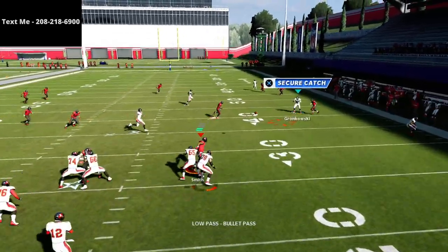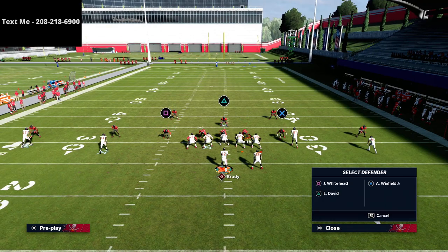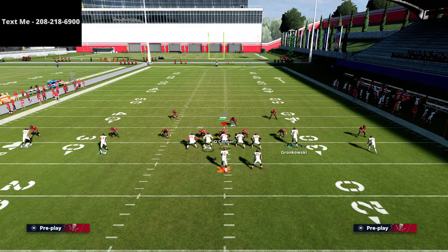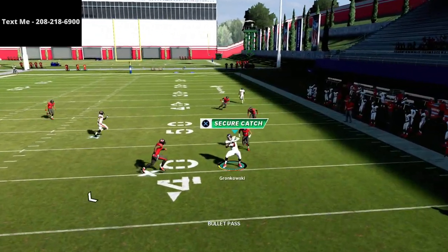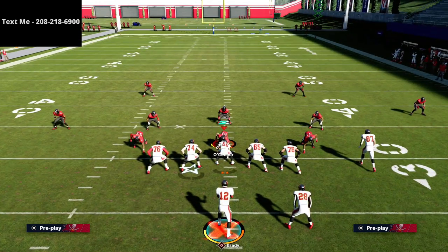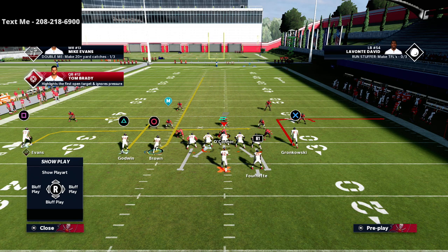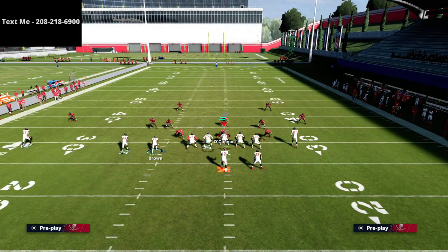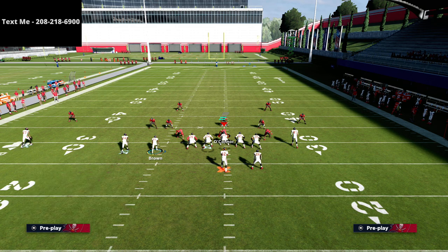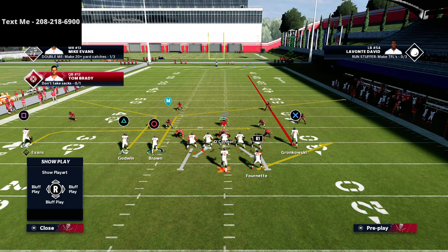Brady's kind of a problem here because he doesn't have gunslinger, and gunslinger is just essential this year — with Rogers I could easily fit this in. For a 3x1 formation, you can take Godwin and put him on a post, and you could put Brown on a flat. You could also put Godwin on a corner and Brown on a post — a streak and ghost route combo. This levels concept is really fun to run because they have to climb the streak to the tight end, which opens up everything on the opposite side. You can throw the corner, you can throw the post, and then work the levels concept.